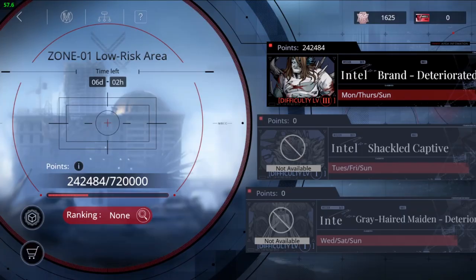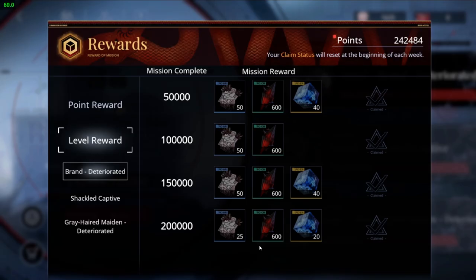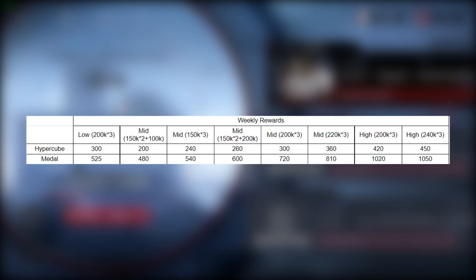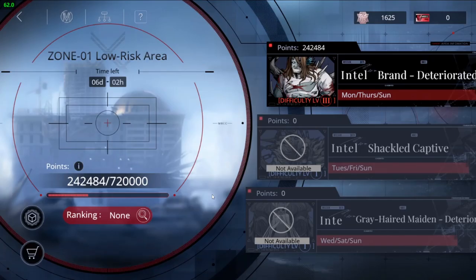Next up, we have broken frontlines. When you reach a certain point threshold, the game will give you hypercubes. For the low level broken frontlines, you'll get 100 hypercubes if you reach 200,000 points for each boss, which makes it around 300 hypercubes per week. Also, if you level up to the medium or high levels, you'll get more rewards. But when you reach the medium levels, you'll need to get more than 220 points for each boss in order to get more hypercubes than the low level broken frontlines. So make sure you're able to get that many points so you're not missing out.